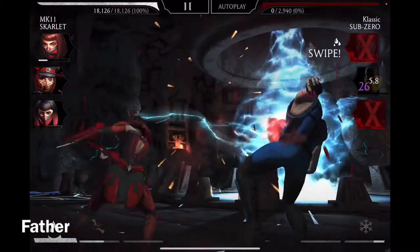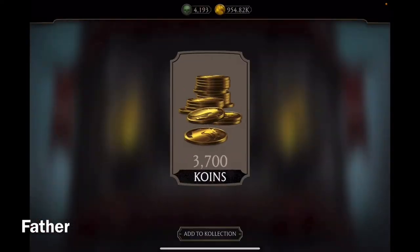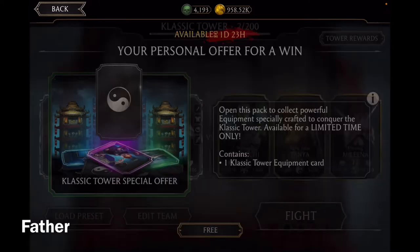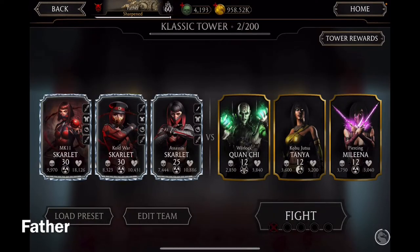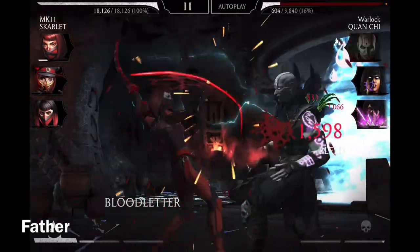I'll be refreshing the attempts — that's what it's called. So it's gonna be the first 15 matches for the classic tower. It's so cool seeing all those Skarlets together. I got a classic tower special offer for a win — hoping for an epic or rare one. Nope, I got the uncommon one. Whatever, at least it's free. I won't bother equipping her right now since the first few matches have weak opponents anyway.